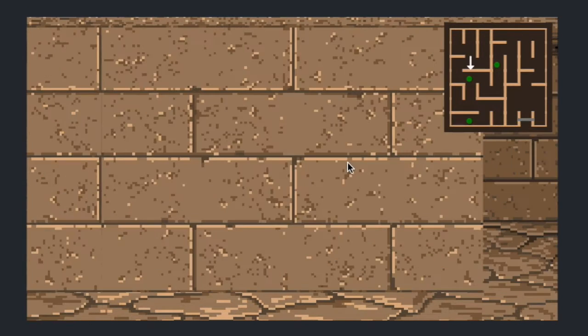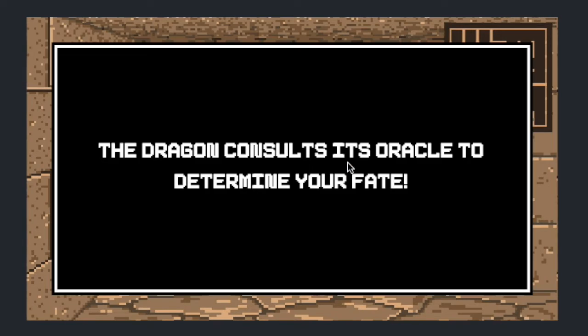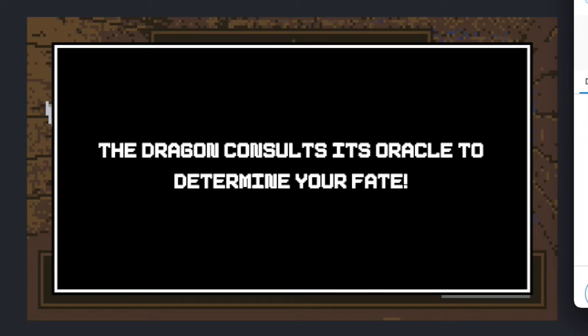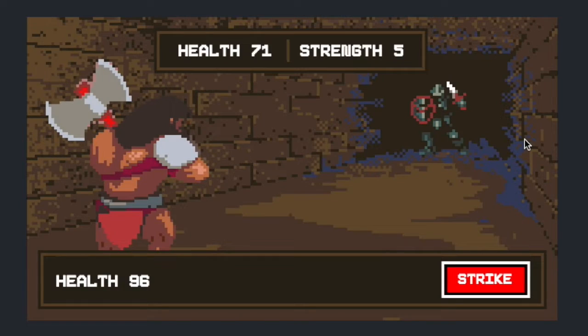We get in and see this old school, nostalgic first-person dungeon view. We have a mini map and can walk around and trigger things to happen. When we arrive at a spot, we call the smart contract on the back end to call the Chainlink VRF.